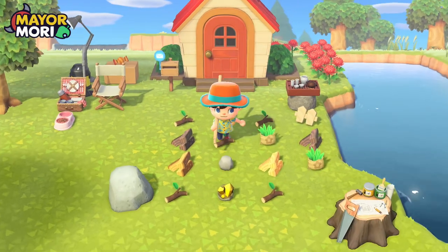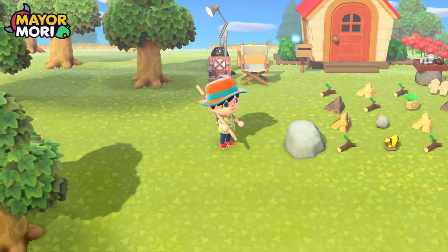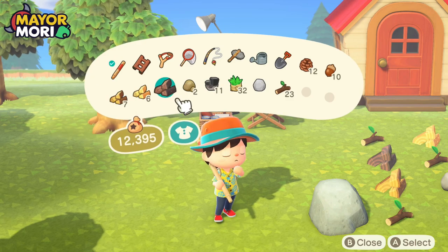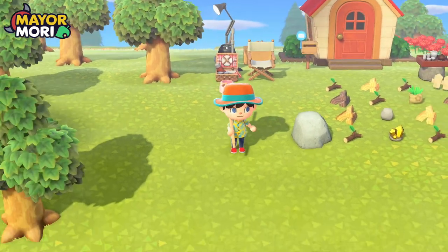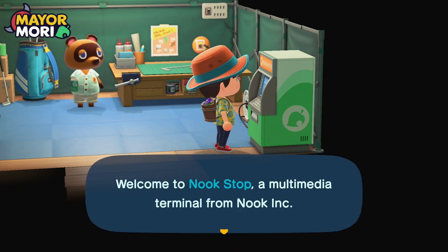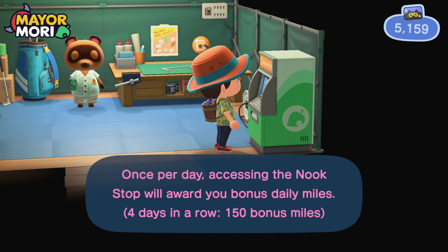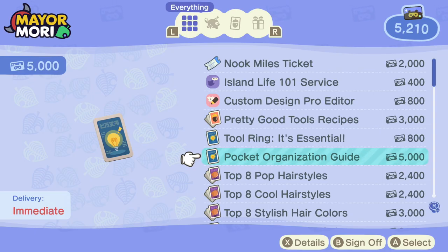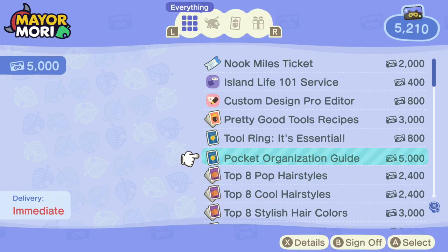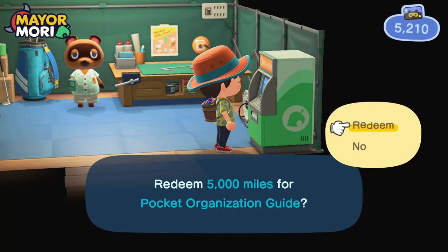We have a whole bunch of crafting materials here. We've harvested pretty much the whole island over the last couple of days, and I think we need to upgrade our pockets. Hey Tom, we just need to upgrade our pockets — we are desperately lacking the pocket space. We are going to blow a whole load of Nook Miles, but we will earn more. Pocket Organization Guide: 5,000 Nook Miles. We desperately need this.